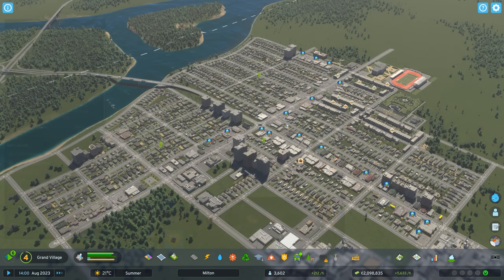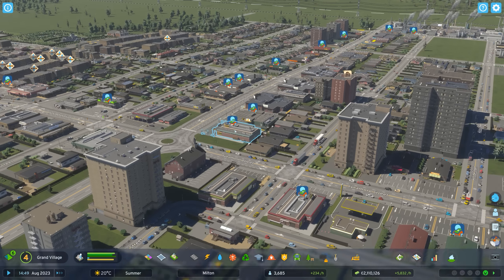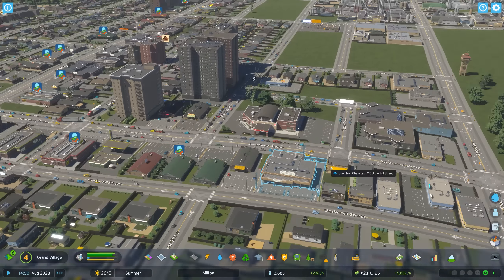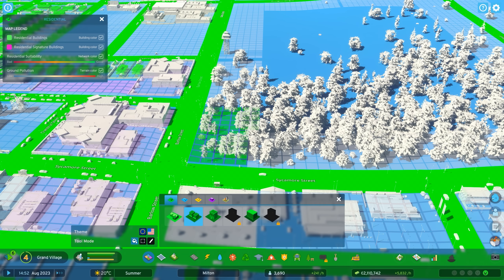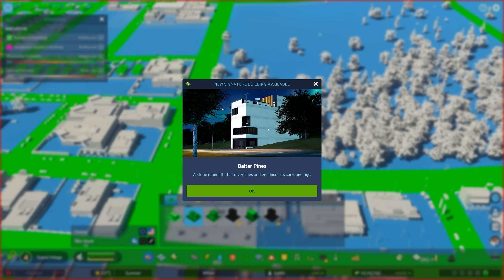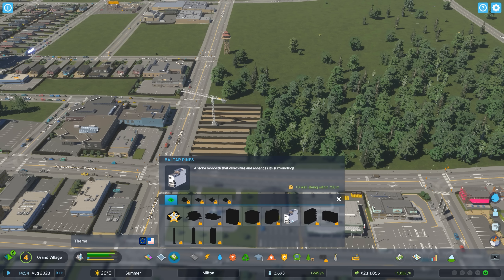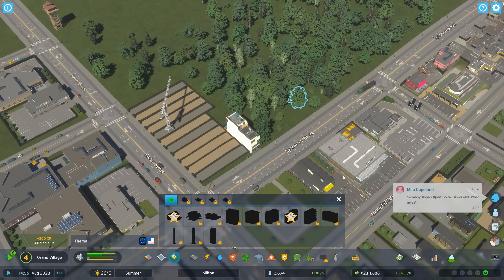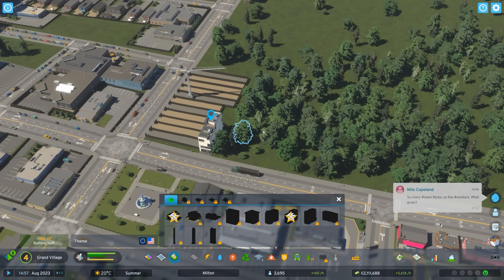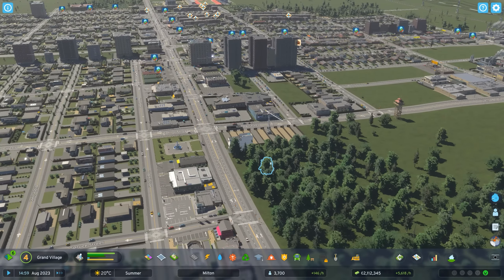I'm going to have to address this commercial issue at some point — maybe somebody in the comments can point me in the right direction. In the meantime our residential demand is off the chart, so let's lay down some more residential. Oh, a new signature building available — Balter Pines! It gives plus three wellness within 750 meters. I'm going to place this right here.